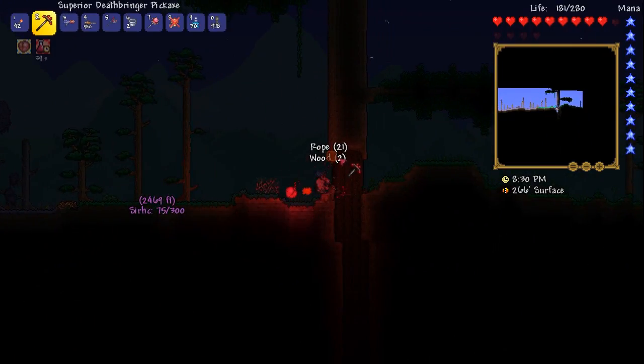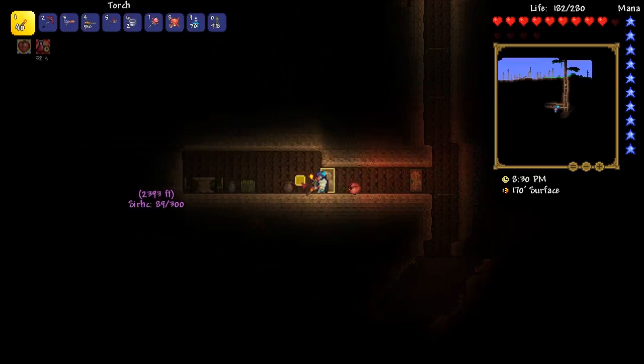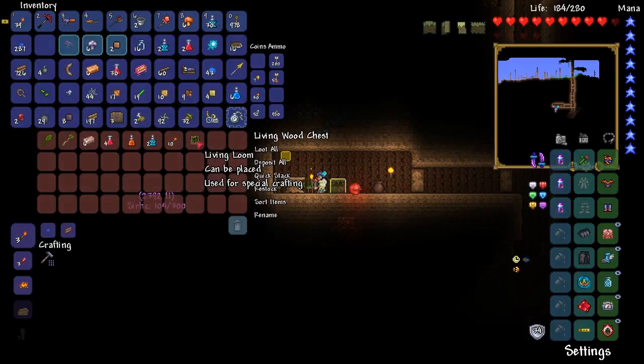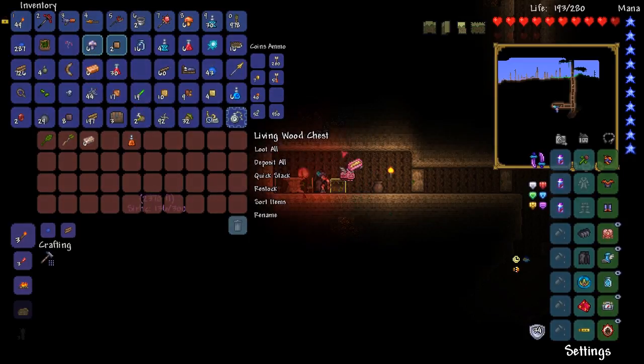I found another big tree. Let's see if there's anything fun to be had down here. Oh, there's a door. And another door. And the usual stuff — living wood wands, a living loom. I don't think we have that yet. Does that make living wood furniture? Yeah, it says used for special crafting. I'm going to use my money trough and stash some of this stuff away.